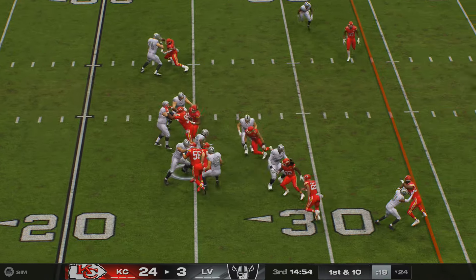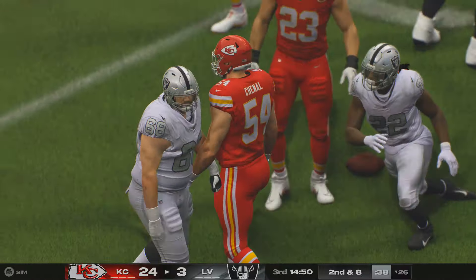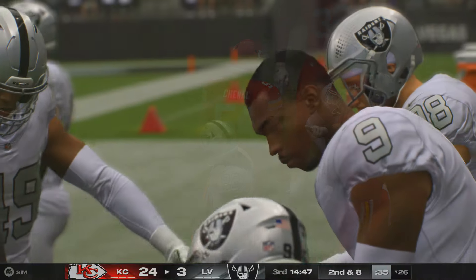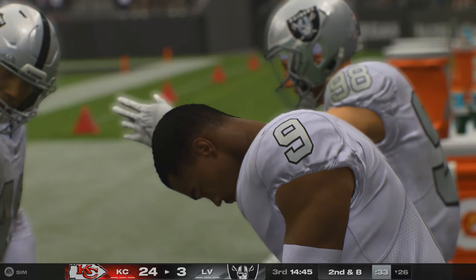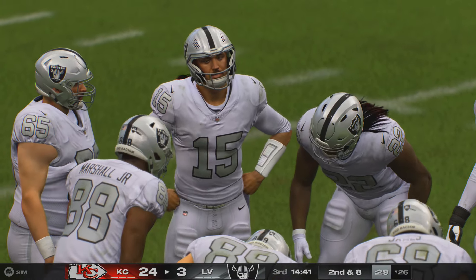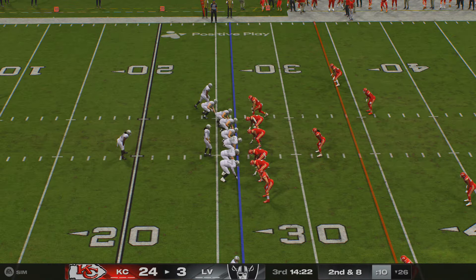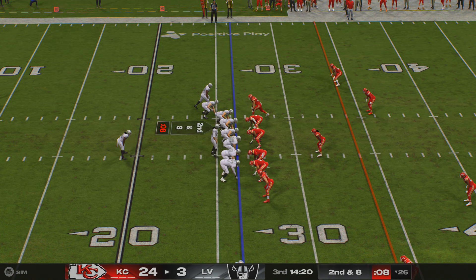Beginning the drive here with Madison — he can only manage to get a couple, second and eight coming up. Defense has always talked about earning the right to rush the passer on third down. Offenses want to win first down to set things up better — that wasn't helpful, not a big impact on first down. From the 26-yard line, here's the second and eight.